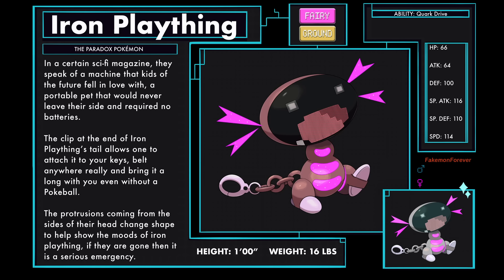Iron Plaything. In a certain sci-fi magazine they speak of a machine that kids of the future fell in love with — a portable pet that would never leave their side and required no batteries. The clip at the end of Iron Plaything's tail allows one to attach it to your keys, belt, anywhere really, and bring it along even without a Pokeball. The protrusions coming from the sides of their head change shape to help show the moods of Iron Plaything. If they are gone, then it is a serious emergency. Iron Plaything has the ability Quark Drive.